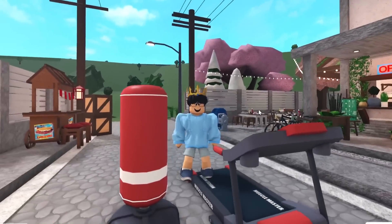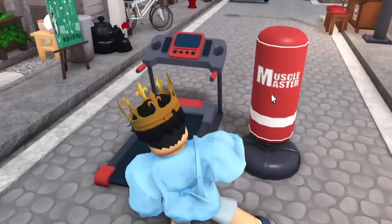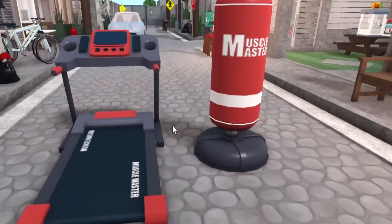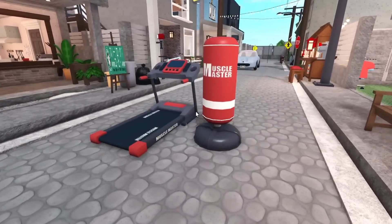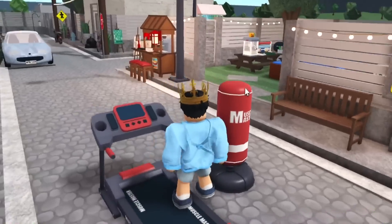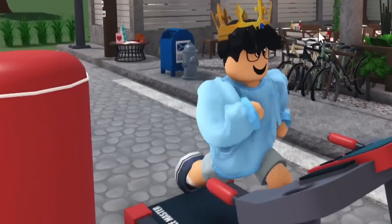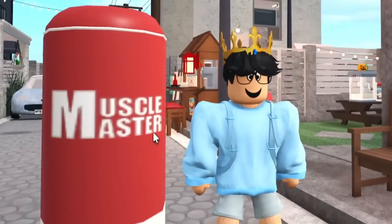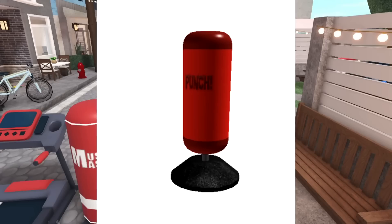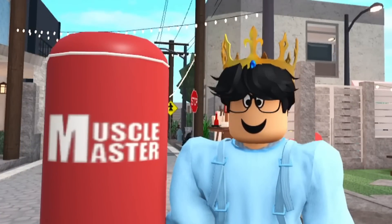First things first, let's make it quick and simple with number one: the treadmill and the punching bag got updated because we have a new gym. It kind of only makes sense that they updated the treadmill and punching bag because those were fairly outdated. Good call on them to update these along with the gym. It looks really nice — I love the animation of me running. It's pretty intense. The old punching bag just said 'punch,' but this one has actual branding now: Muscle Master. Very nice.